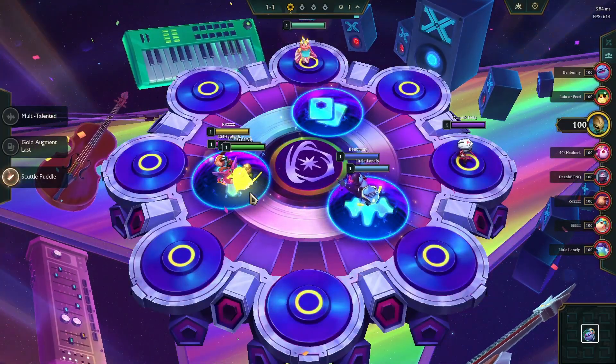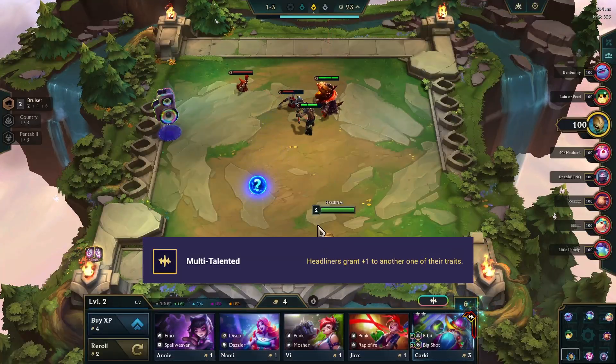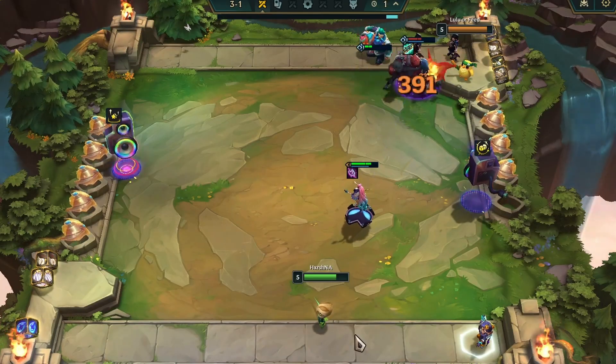In this particular match, I got the multi-talented portal which will let our headliner share plus one extra trait. For the first augment I took Stars Are Born, that way I can have a strong early board.